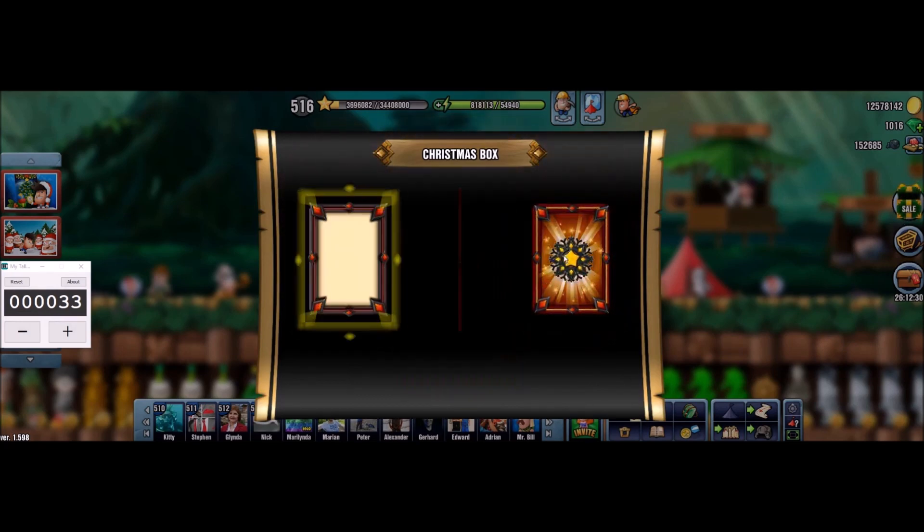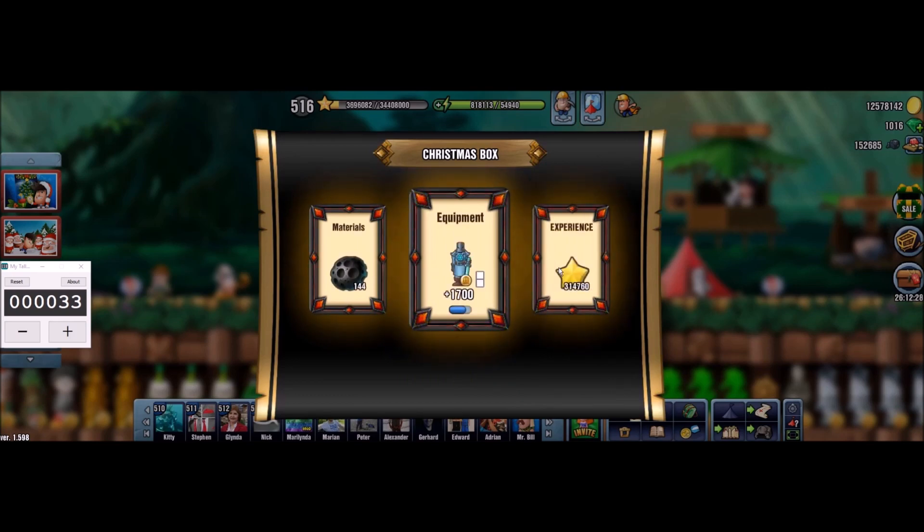Let's try a couple more, we got lucky, why not. Box number 33 — no glow again, we have this mediocre capacity item once again. Okay, this is where I will be stopping, I will leave some emergency gems just in case. Should be enough for now, and now I will pause for a second and then show you all I got in my camp.